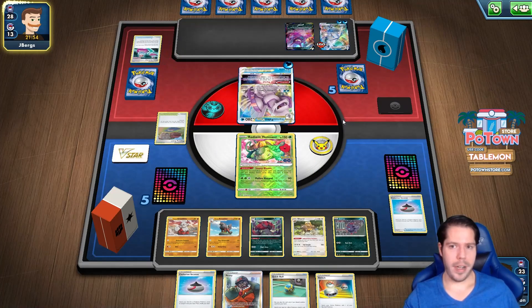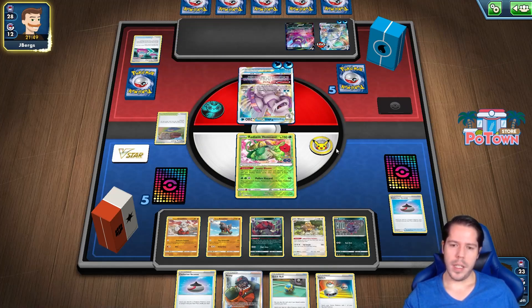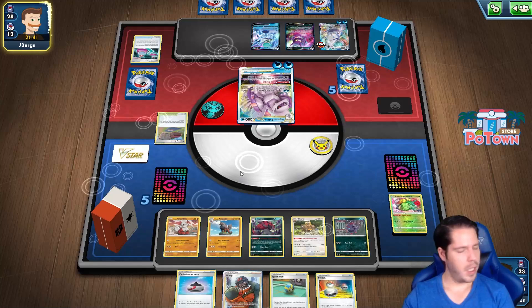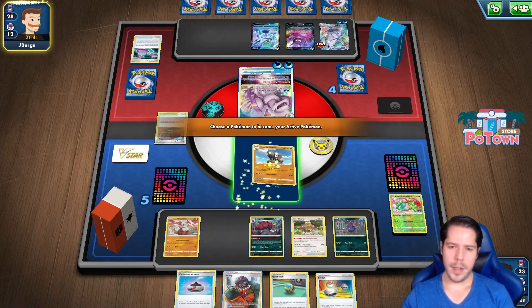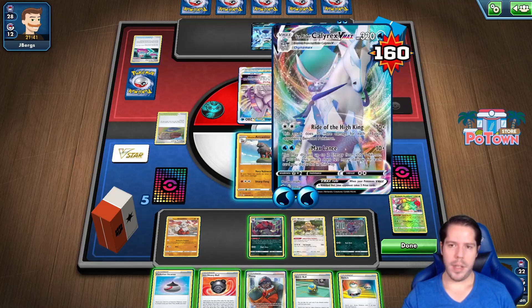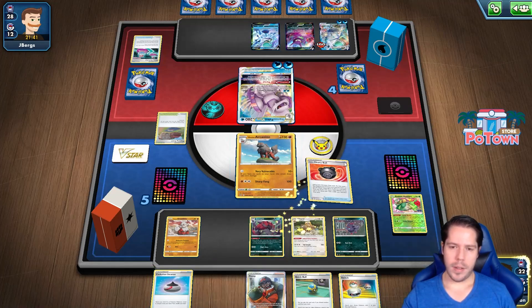There's a double Cross Switcher play. But my opponent actually decides to knock it out — I'd rather do that than leave it stranded in the active. So that's fine. With this hand, since I do have the Peony — I mean I don't have to use it, but it generally doesn't matter. Me being down the Bosses Orders though is a problem, because now that dude is safe on the bench and I can never do anything about it.